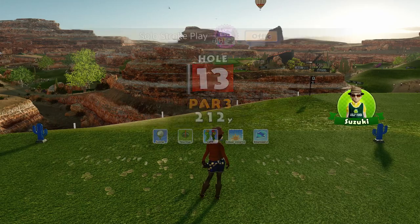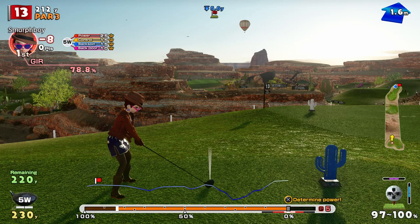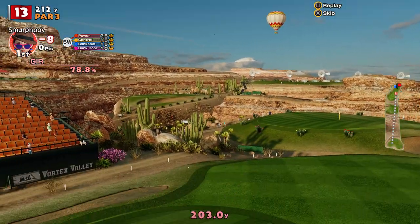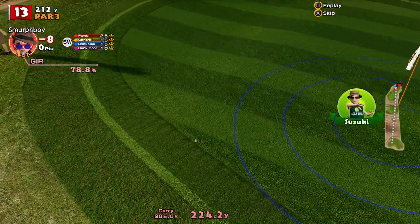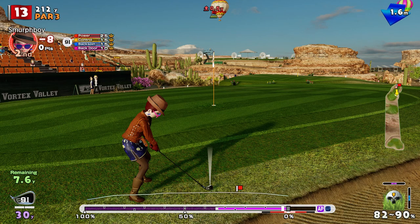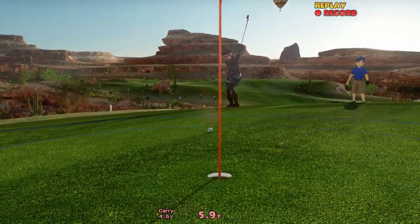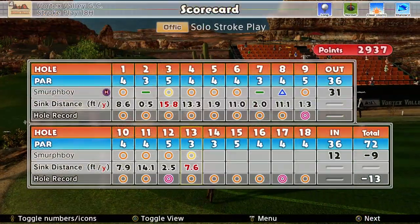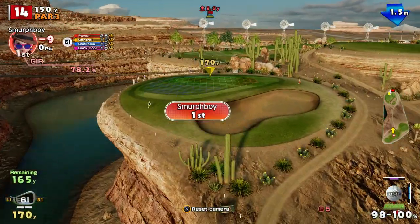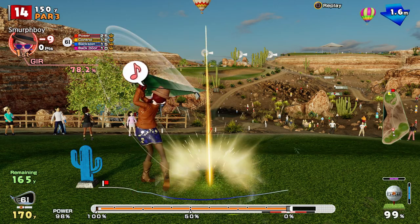Eight under — so there are two par threes now. Shot past the pin. Wasn't expected to go past the pin at that pace. Got it though. I thought I did that a bit thin. Nine under. This is the harder one, usually. Straight into the wind, which is always nice. Nice.